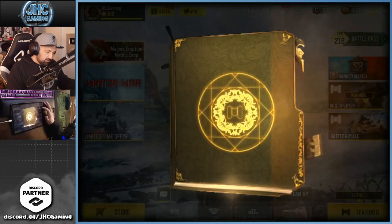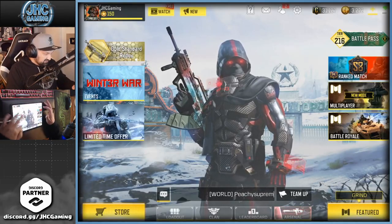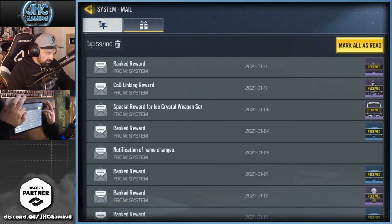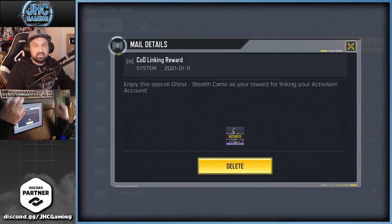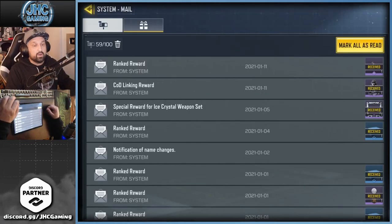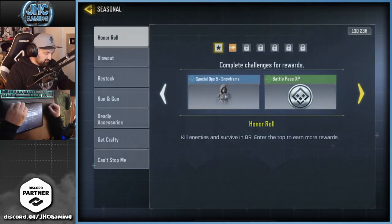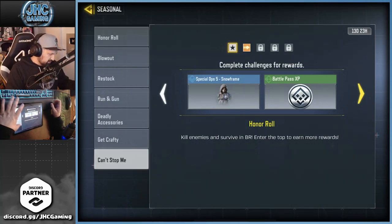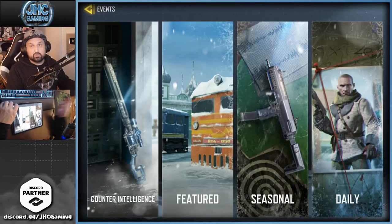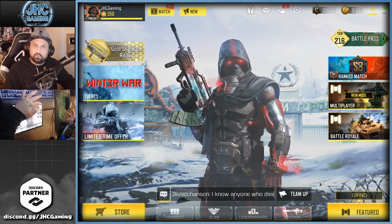I also want to talk about the free Ghost skin because I did get mine yesterday — it's in my mailbox. We're gonna discuss that real quick if you guys don't know how to get it, or if you didn't get it yet. And then we also got new seasonal events — another free skin is here, the Backups Five Snow Frame. Two new seasonal events, so let's start with the Ghost before the crate opening.